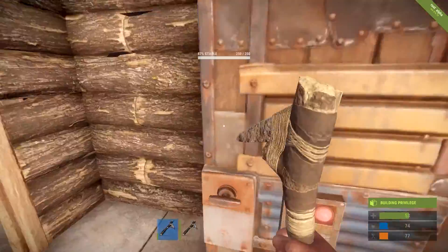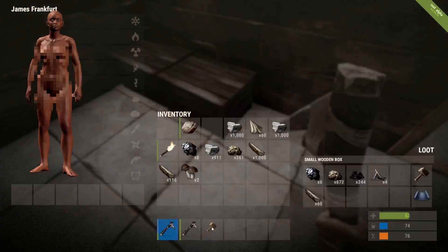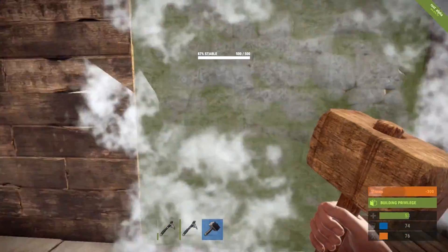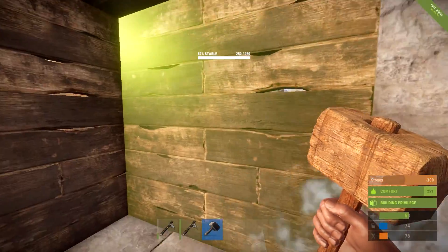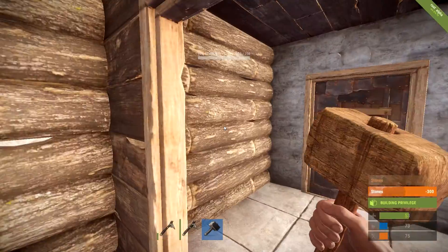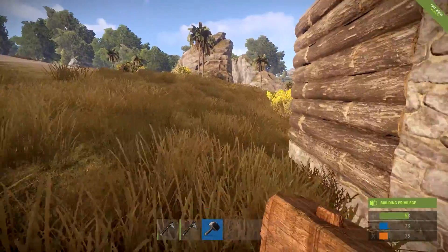Let's see how many walls we can upgrade with this much stone. Let's get the furnace popping first. Let's make sure we do the outer walls first - how much does it take per wall? 300? That is so much, it's unbelievable. Oh, I might have enough to do all... oh no, no, almost all. Let's think about how much more I need.